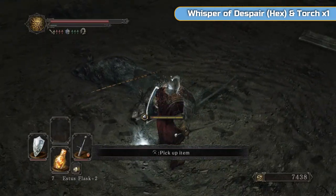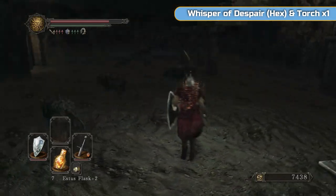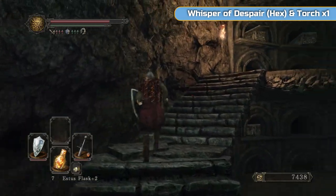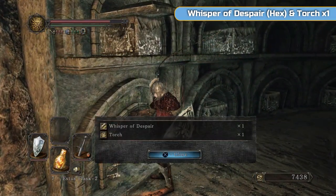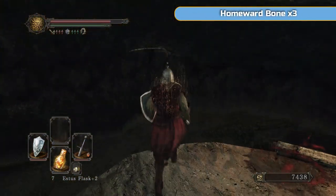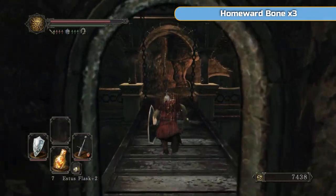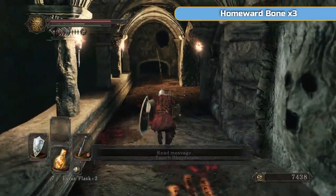After we've actually defeated the boss, we get a ring that helps with petrification resistance - which is unfortunate and a bit late. You just saw that I got a rat's tail there as well - we need that to join the covenant. There's Whisper of Despair, the hex - that's basically the only reason we're down here. So we could leave at this point, but we might as well just do the boss. It's literally up this ladder and we're there.